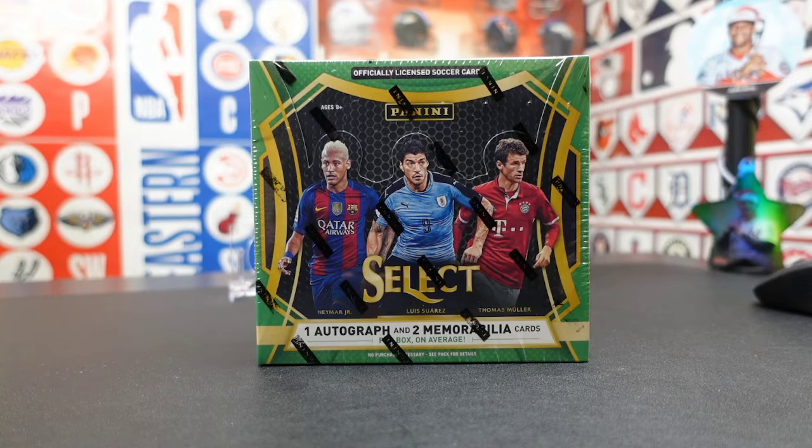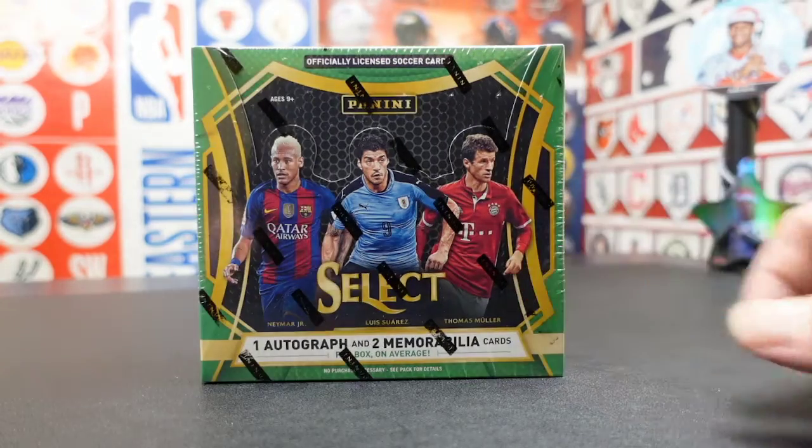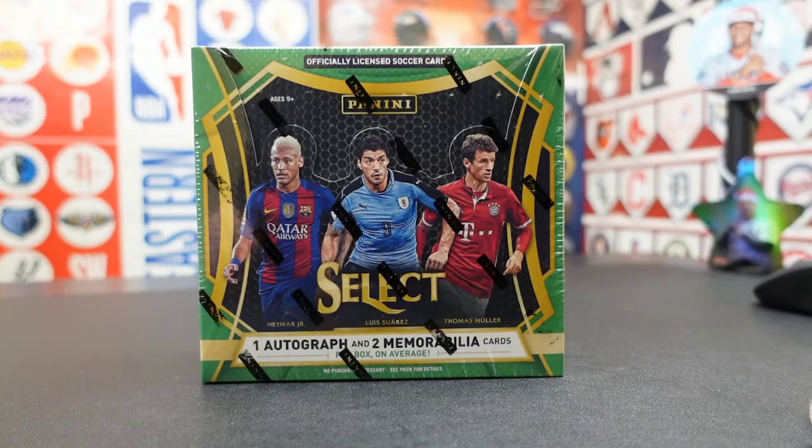Yo, what's going on everybody? It's Mike with Tadow Sports. So just recently, maybe three weeks ago or so, the World Cup qualifiers for CONCACAF were going on and Pulisic came in and scored that goal. So I decided to go buy a box that had his rookie card in it. So here we go.